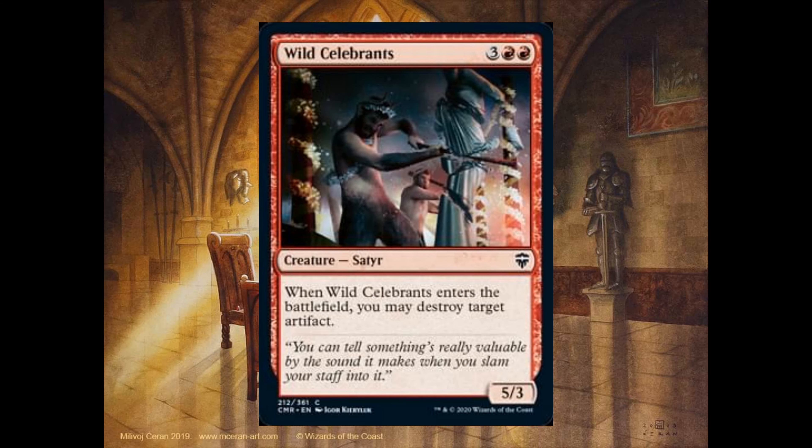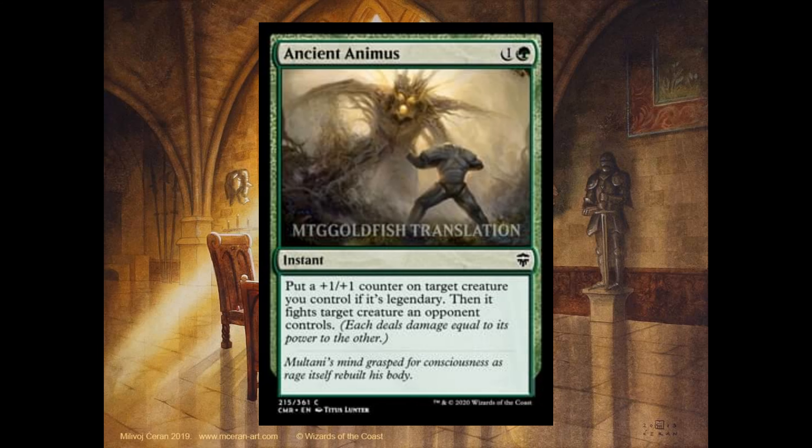Wild Celebrants, 3 and 2 red, it's a 5-3. Enter the battlefield, you may destroy a target artifact. Ancient Animus, 1 and 1 green, it's an instant. Put a +1/+1 counter on target creature you control if it's legendary, then fight target creature an opponent controls.